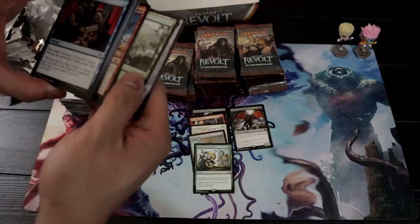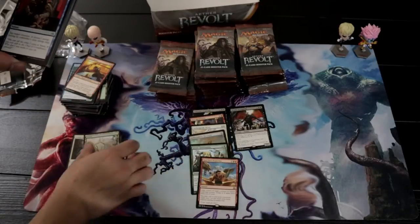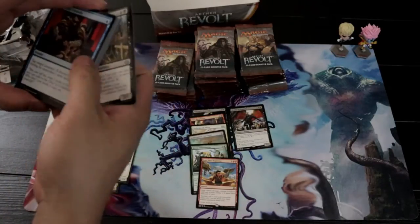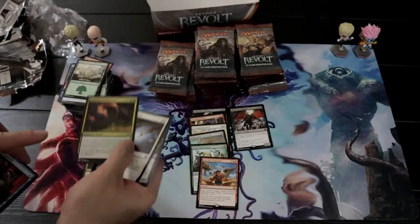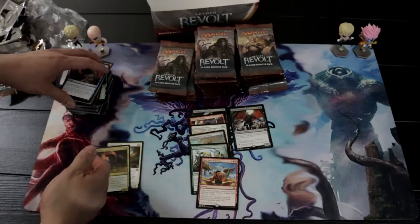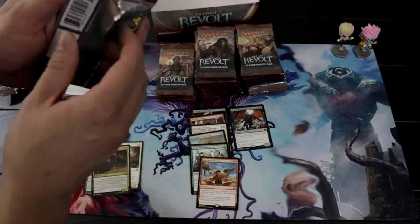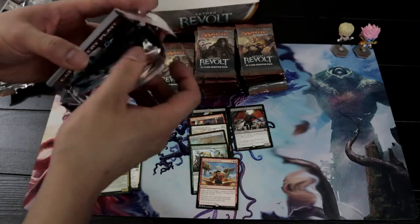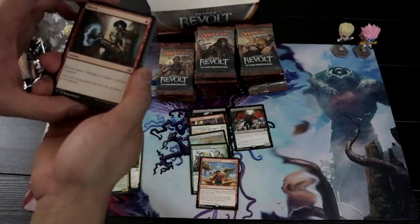Did you guys watch the Pro Tour? I saw the rare already and this card is expertise. If you guys watched the Pro Tour, you might be aware that it was dominated by Mardu Vehicles — there you go, the Winding Constrictor. You might be aware that Mardu is a color combination of red, white, and black.